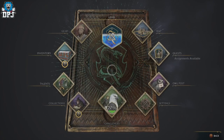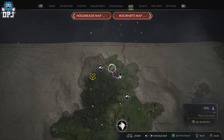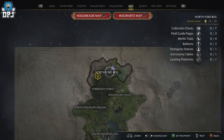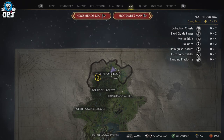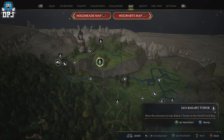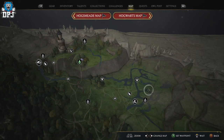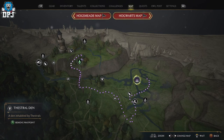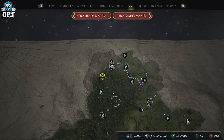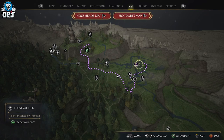You want to come up to this Thestral den on the map. I'm at the north of the map — right at the top. You'll see I'm at this Floo Flame near Sandbaker's Tower. You need to get to this point right here. If you haven't been in this area it won't be there for you yet, but when you come here it will appear. Any Floo Flame in the area works; if you haven't got one up here you'll just have to travel up on your broom or mount.